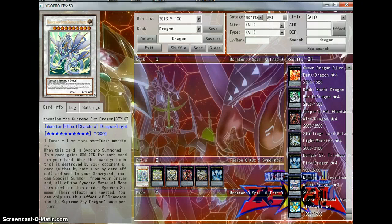Welcome back to the Lab. I'm here with a card profile. It's a card with an extremely long name, but I believe it says Drascension, the Supreme Sky Dragon. And this card is an interesting card. I played it in one of my decks and checked my profiles on the Lab.